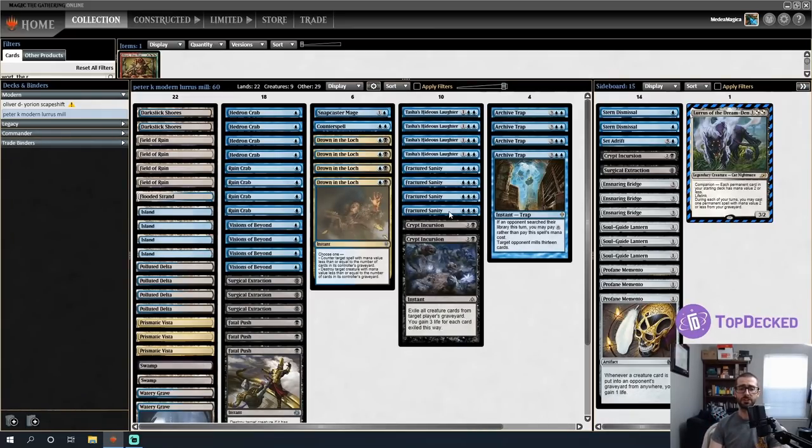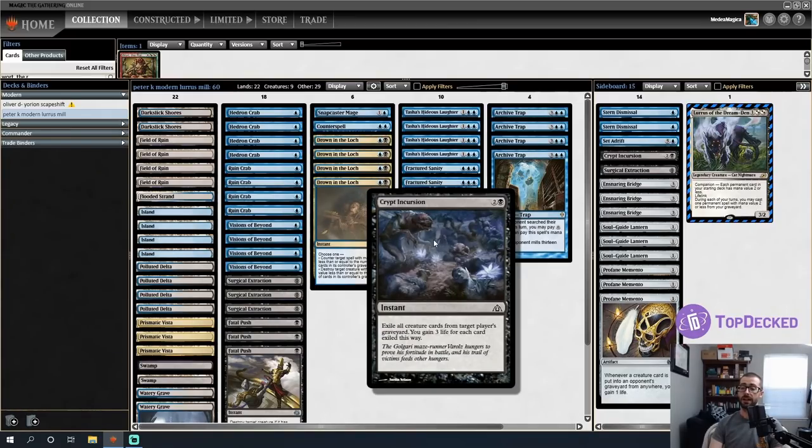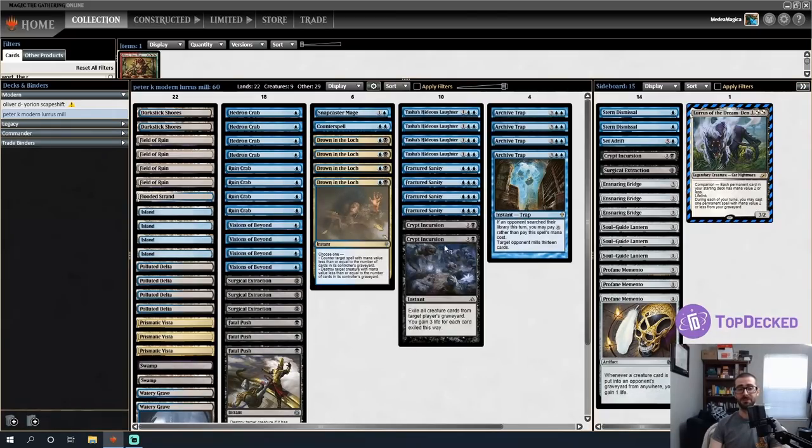In the Legacy version we tried Chrome Mox to cheat things out and get to the three-drops sooner. The Modern version uses interaction instead. There's also the very powerful Crypt Incursion — exile all creature cards from target player's graveyard, you gain three life for each card exiled. While raw life gain doesn't seem powerful, Crypt Incursion sometimes gains you an entire game's worth of life in a single card — it's pretty disgusting.